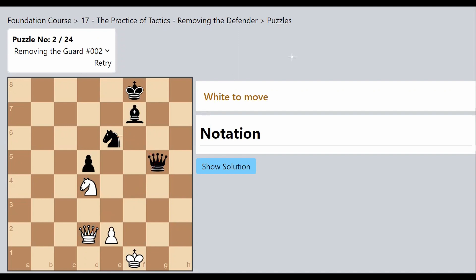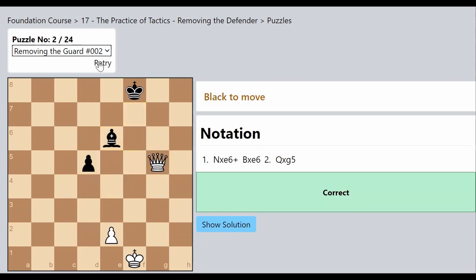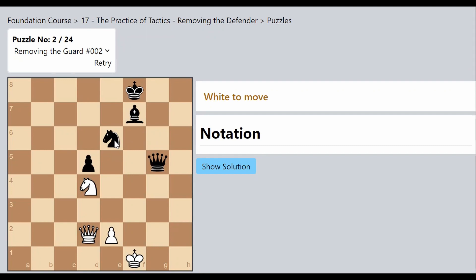Making an exchange is a perfectly fine part of chess, but in this position we have a unique opportunity. We can first capture the Knight which is protecting the Queen — and it is also a check, which is very important. When we give a check it is compulsory for the opponent to deal with it. The Bishop captures back, but now the Black Queen is without any support and free to be captured for a great material advantage. We removed the Defender.